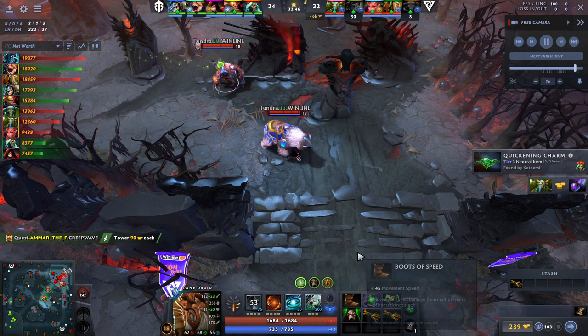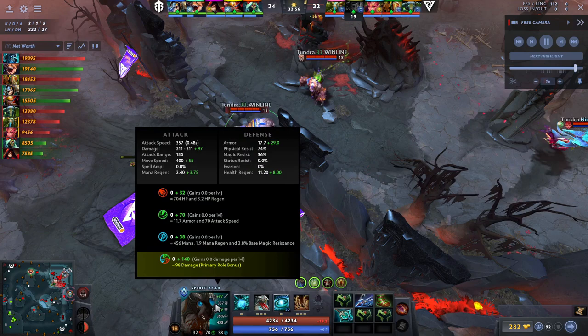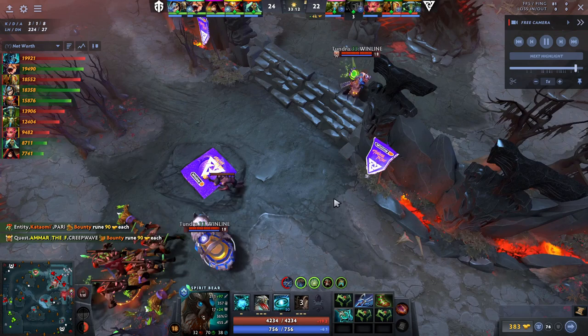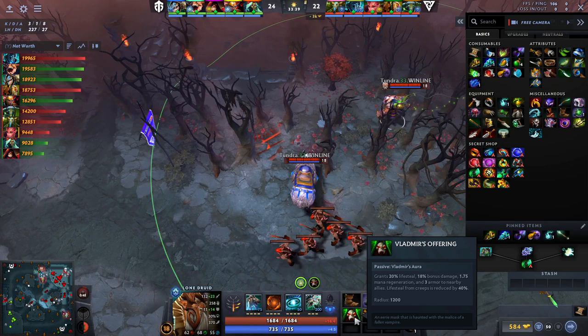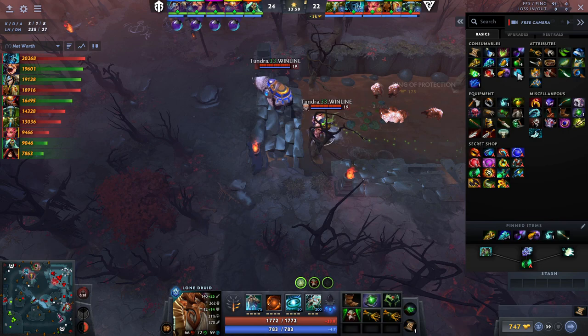He is buying Vlad's, which is not really a standard item on Lone Druid, but it can be okay on offlane Lone Druid because it benefits the PA a lot and is decent for the bear too since the bear has a lot of base damage. The bear is already using its item slots efficiently — Treads, Harpoon, Disperser, and the efficient minute 25 Wraith Bands. If you replace a Wraith Band with a Hyperstone on the way to an AC, that's great, but it's probably not going to improve your fighting as much as having the extra aura from Vlad's, which also helps your team. Don't go for early Vlad though — get your proper items first.